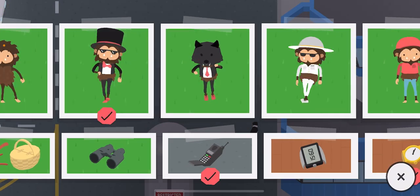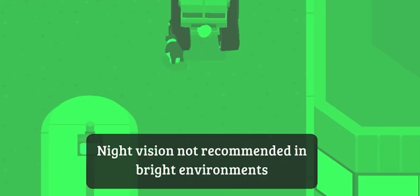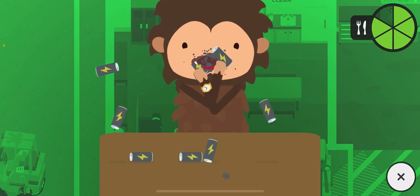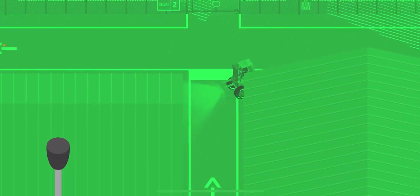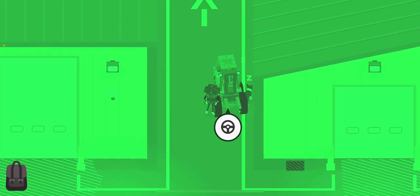Now change into your sneaky disguise. Go behind Warehouse A — remember to avoid security cameras — and make sure there are no trucks coming by.